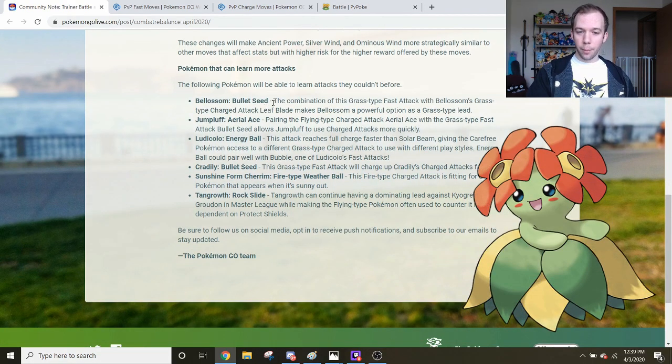First up, we have Bellosom with Bullet Seed. Bellosom has always been a really good Razor Leaf user — it's a mono Grass-type Pokemon, more tanky than Victreebel. If you wanted a non-Poison-type or tankier Razor Leafer, Bellosom was the go-to. Having Bullet Seed gives it extra variety: is it a fast-move damaging Pokemon, or a charge-move damaging Pokemon? That Leaf Blade keeps it threatening and on par with Razor Leaf damage. Basically all Pokemon that had both Bullet Seed and Razor Leaf before are now going to feel this buff — the duality of big damage with okay energy gains, or okay damage with big energy gains.